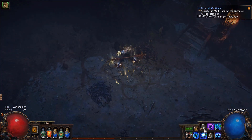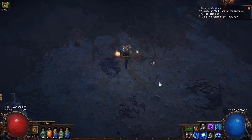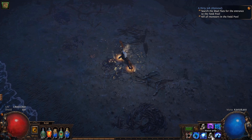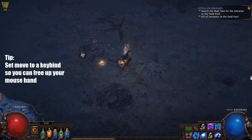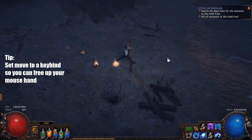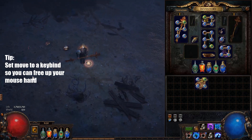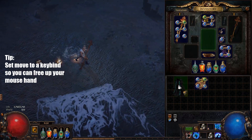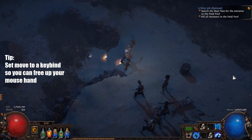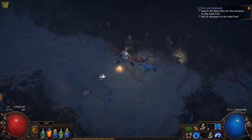I'm sure all of you are aware that you should be using move on your left click — you can just click here then click 'Move Only' — but what a lot of you probably aren't doing, especially at the start of the game when you just create a new character, is setting your movement to a keyboard button. If you hold, say, R, you can move without even touching your mouse. You can do inventory management while moving, keep moving while your passive tree is open — it's a really cool trick.